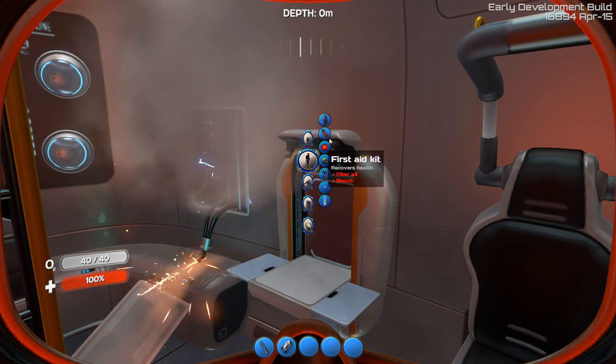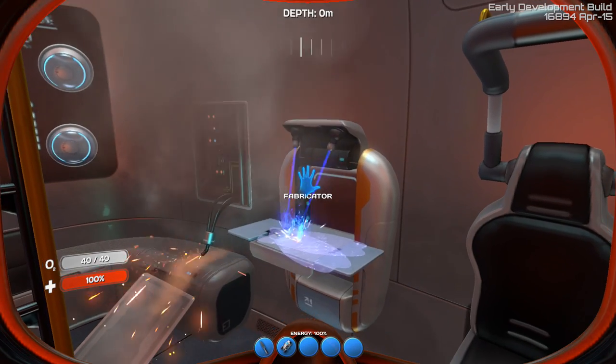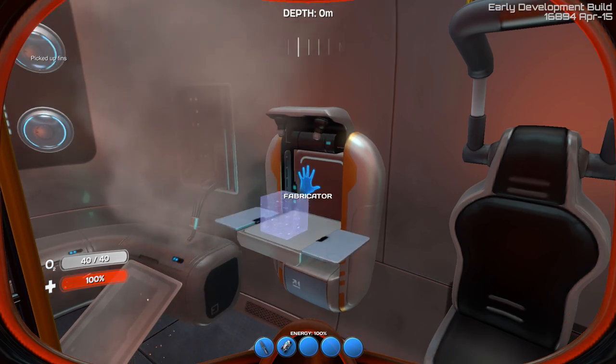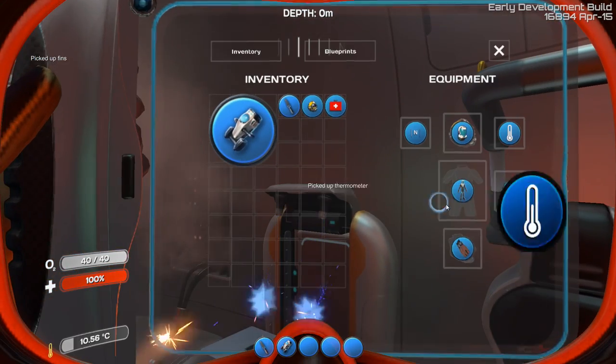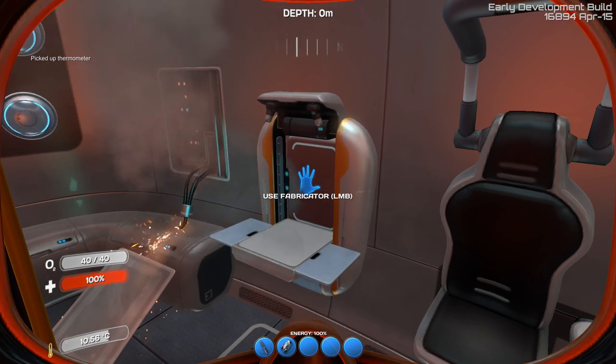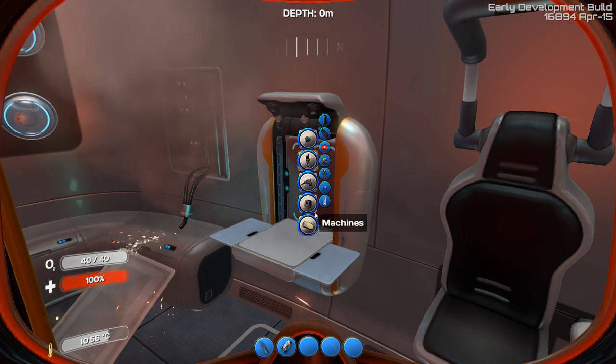The bottom slot is still as it was before for your fins, and the top right part is for the thermometer.